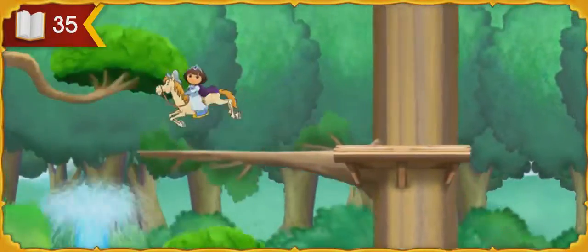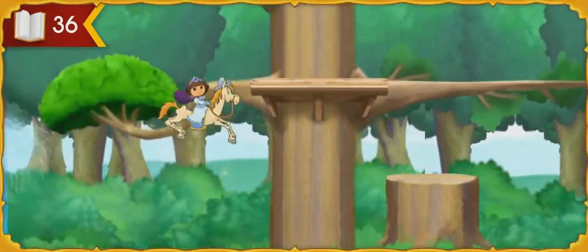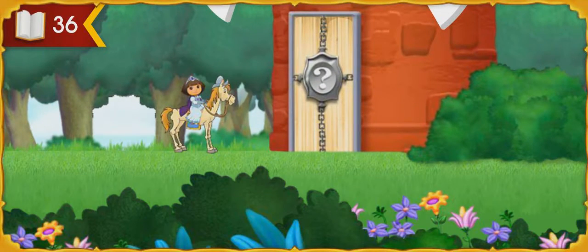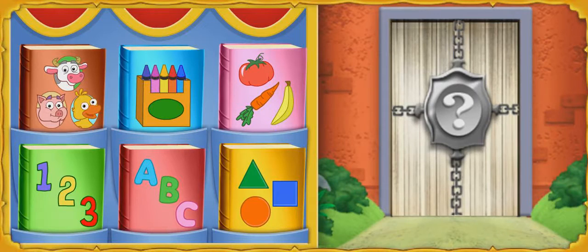A fountain! Uh-oh! Another gate is blocking our way! The riddle gate wants to know: what food is long, orange, and crunchy? Click on the book that can help us learn more about food!